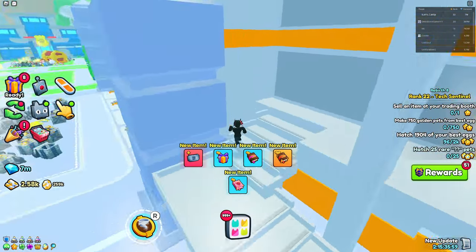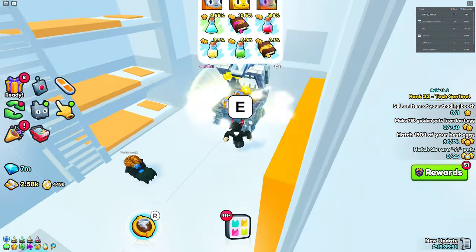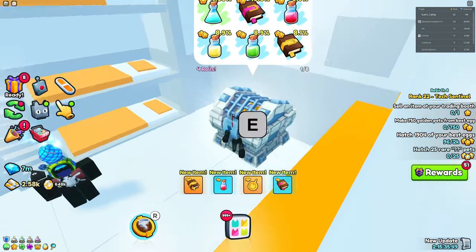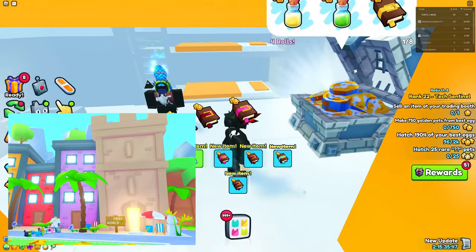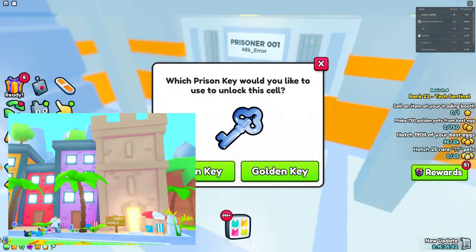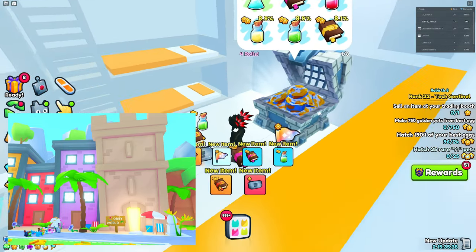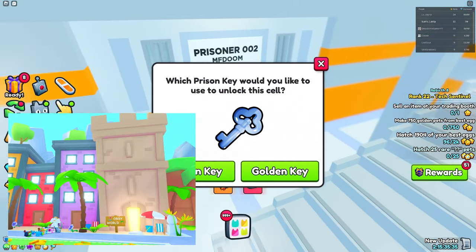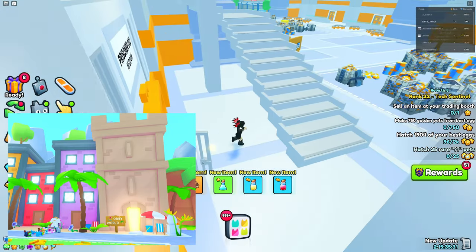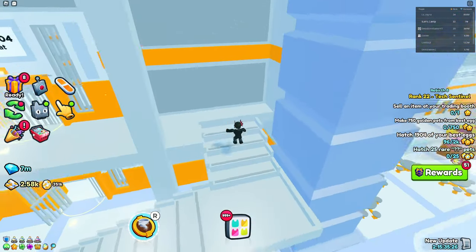The biggest leak so far, which is pretty much the only one shared by the official Big Games account, is the new event portal. It says 'Obvi World' and you can see Preston in the image along with a bunch of new pets that look like summer-themed pets. It's a sandcastle-styled building, and this is going to come out Saturday, June 1st — mark your calendars.